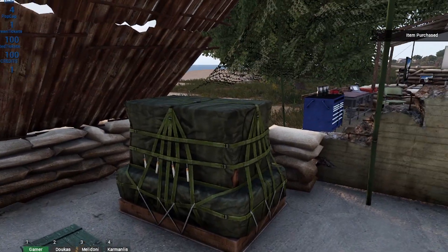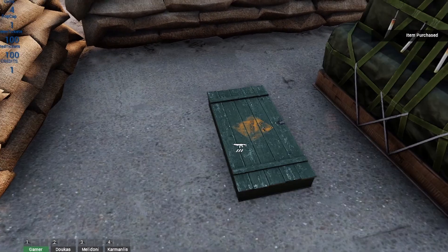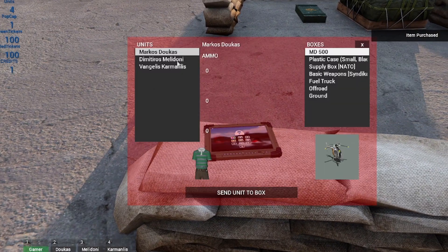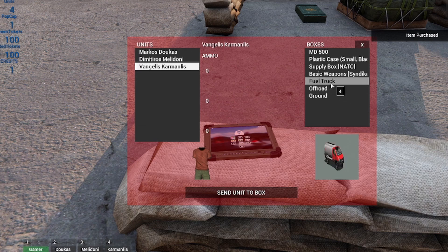Now we've got some boxes here. It'll select any box at base, but this one's empty. This one I've got some weapons in, so we're going to access this one. Let's pull up this menu here. You've got all the units who are at base and all the boxes that are at base, including the vehicles. In case you put a bunch of gear in a vehicle and bring it back to base, you can access it with this menu.